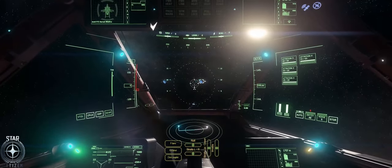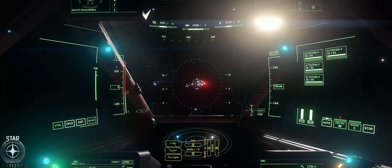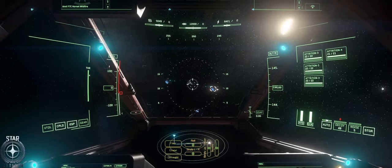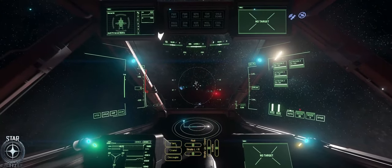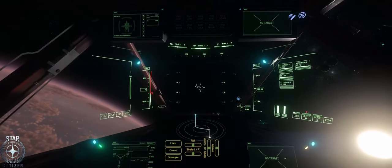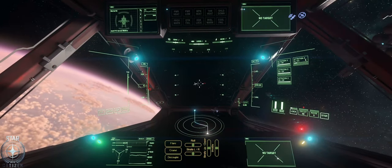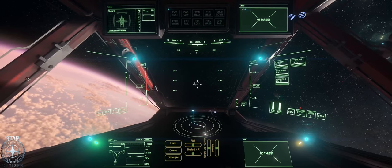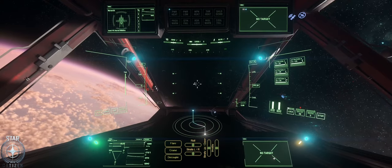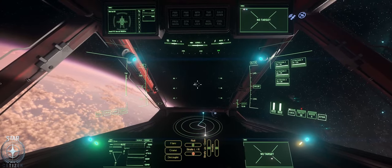Now you can see the reticle — that thing is a little gimbal assist. Because the ship is fast, I'm going to keep it fixed. The reason for this is the power draw. I do power management and I'm okay at it, but I'm not the greatest. If I use them all as the same guns, I burn through power so fast.